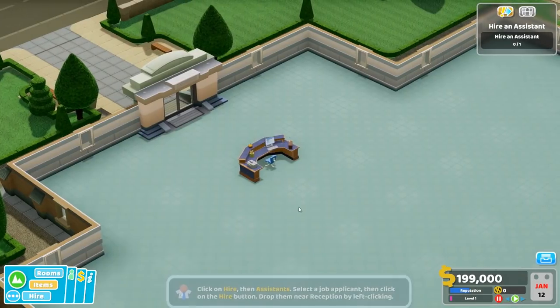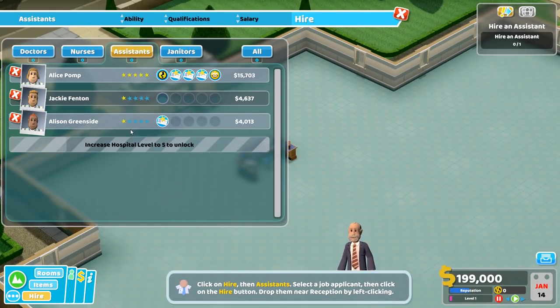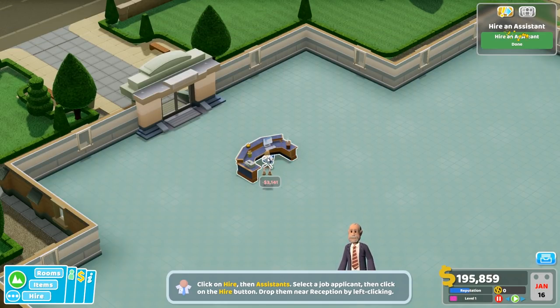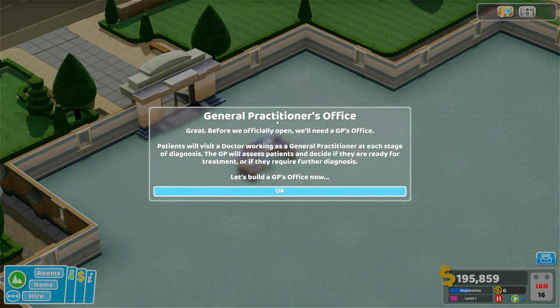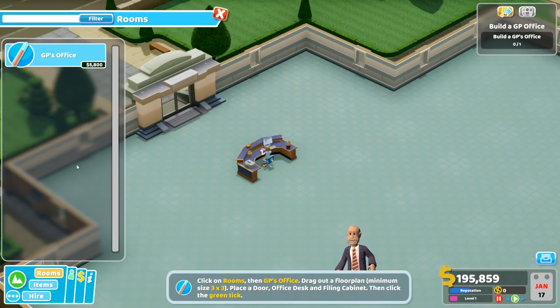Great, we'll need an assistant. Okay, let's get an assistant - shall we hire? This person looks fantastic. We have a hundred and nine thousand dollars. You gotta start with the best, right? Pop you down right there. Looks good. Okay, general practitioner's office - let's do it. Room building: to build a room, click for rooms - GP's office.